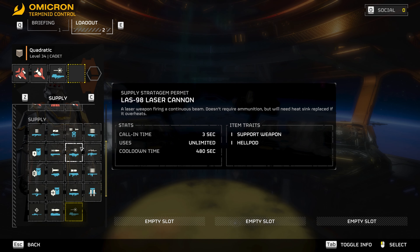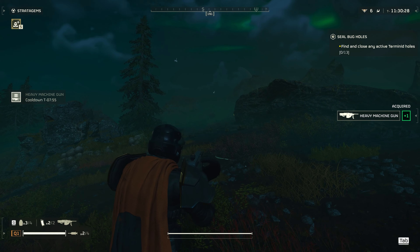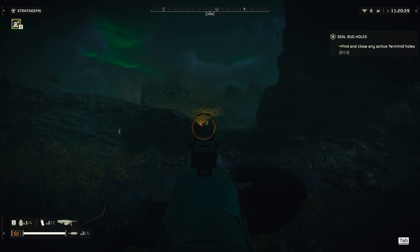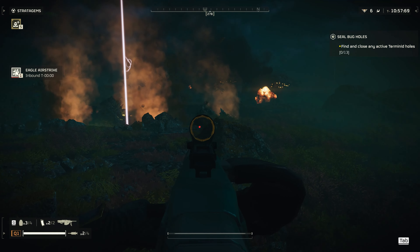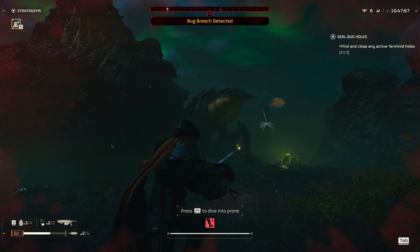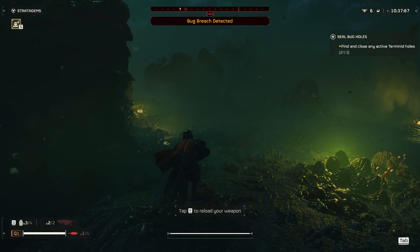I'm bringing along both support weapons this time and I want to test out the heavy machine gun because it does seem really cool. First off, it doesn't have a crosshair in third person, which is interesting. It has some heavy sway, but I'm assuming that's balanced out by how much damage it can do. It still doesn't penetrate a charger's front armor, which is kind of expected. And that is some heavy recoil — the clip is also rather small.